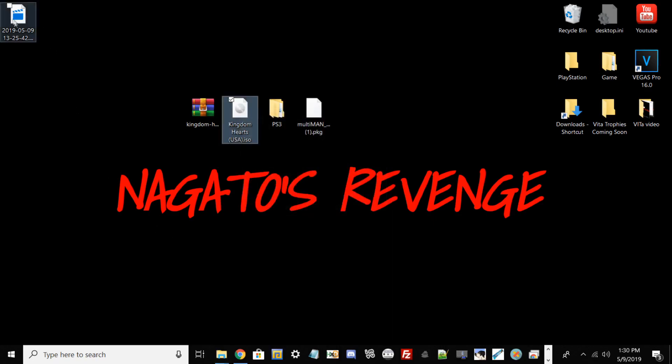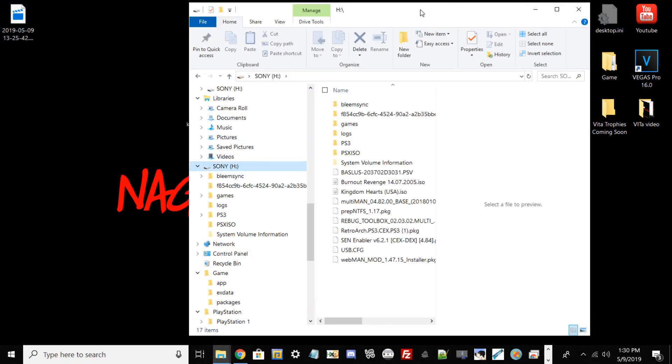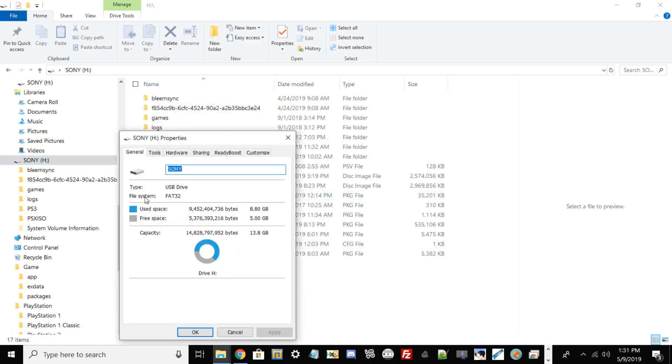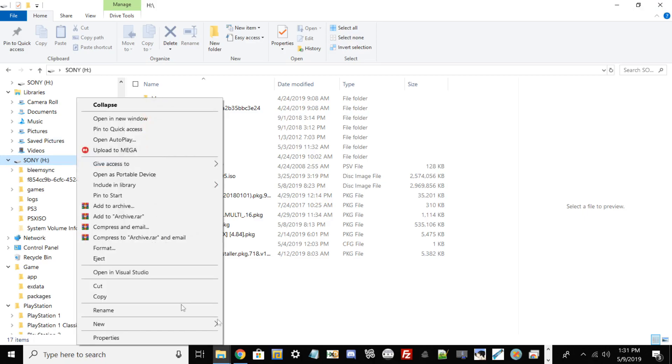If your game is under about 3 gigabytes, you can use the USB method. Go ahead and plug in your USB drive. Verify it's on FAT32 by right-clicking, going to Properties, and checking the file system. If it says NTFS or exFAT, we need to change it — but first, back up any important files from your flash drive onto another drive or your desktop, because reformatting will delete everything.